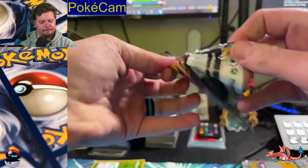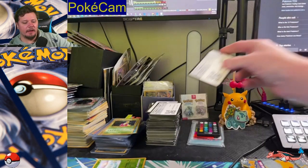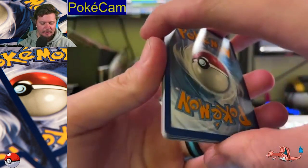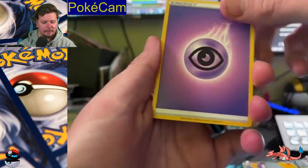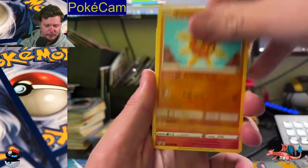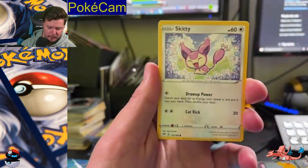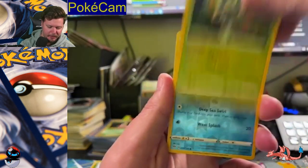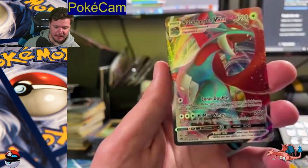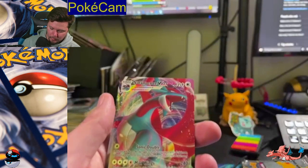On to the next Darkness Ablaze. Here we go. I hope you guys are having a good Thanksgiving — if you celebrate Thanksgiving, I hope you guys had some good food and are having a good day. We got Dartrix, Bird Keeper, Solrock, Larvesta, Morlul, Toxel, Skitty, Vullaby, Reverse Holo Whimsicott. Ooh — Salamence VMAX! I do not have this card!